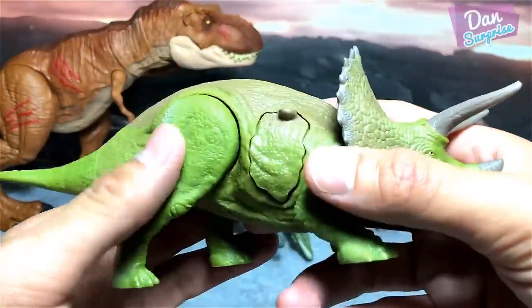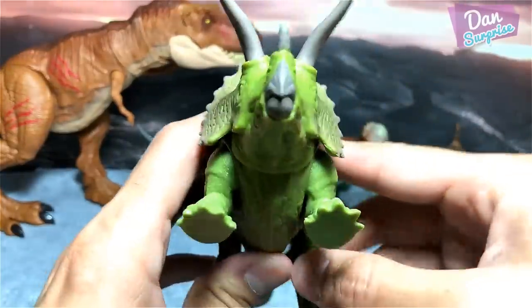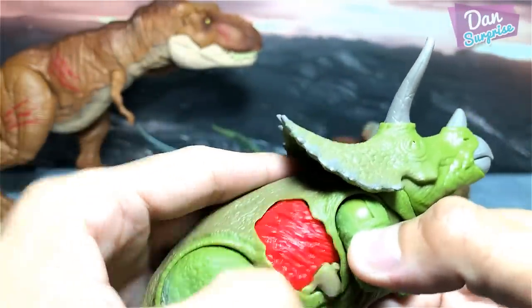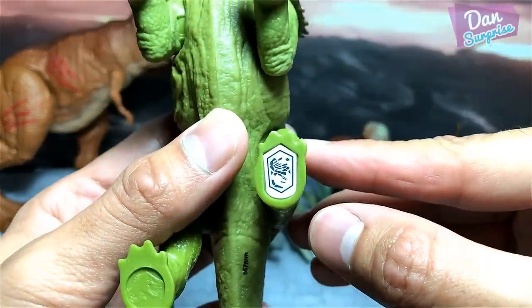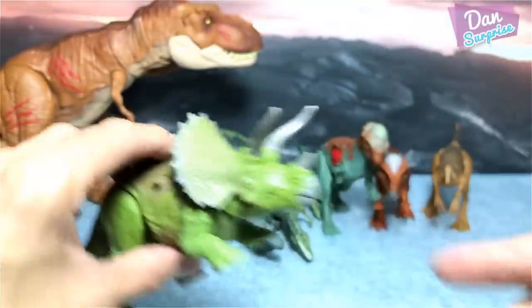This is the battle damage Triceratops right over here. Beautiful figure. This is actually the biggest dino damage wound right here — much larger than all the other remaining ones. Here's the code for you guys to scan to reveal some facts about the Triceratops.